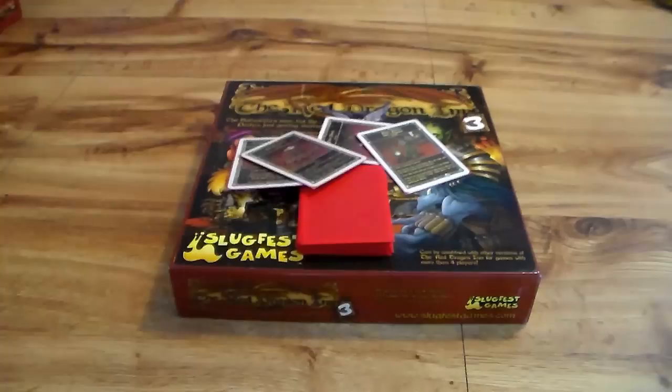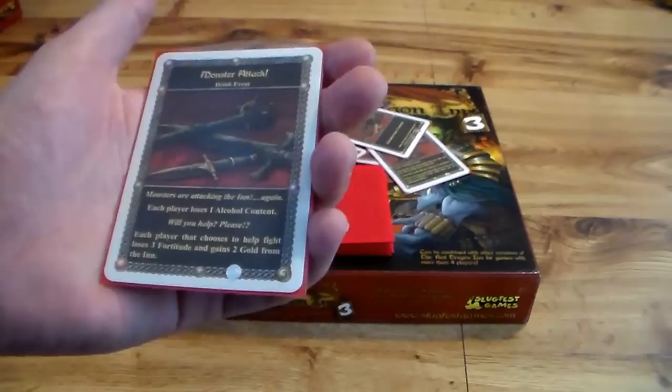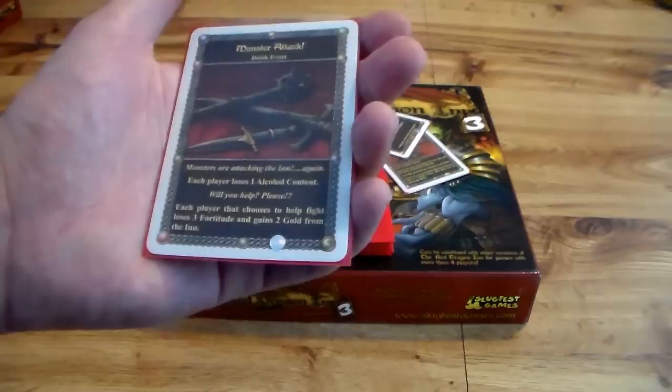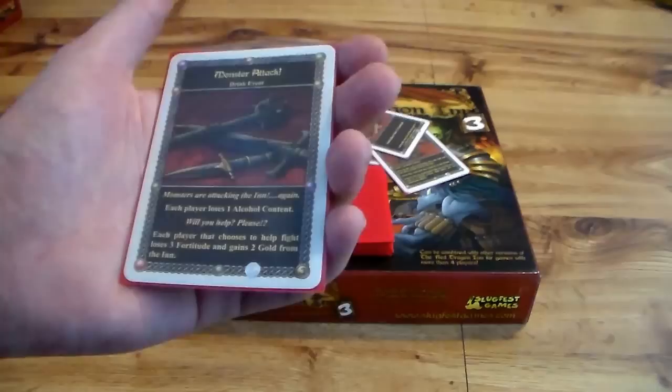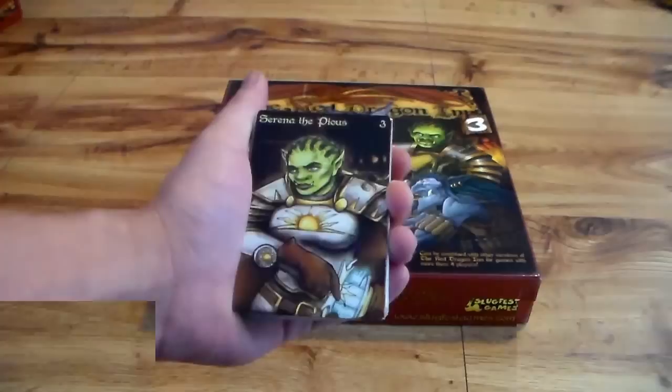The next one is Bar Room Brawl: each player loses one fortitude because they got into a fight — I was waiting for a card like that. And the last card is Monster Attack, keeping with the theme. Monsters are attacking the inn, each player loses one alcohol content. Will you help? Each player can choose to help fight, lose three fortitude, and gain two gold from the inn. So this set has some interesting drinks where you're paying to do stuff.